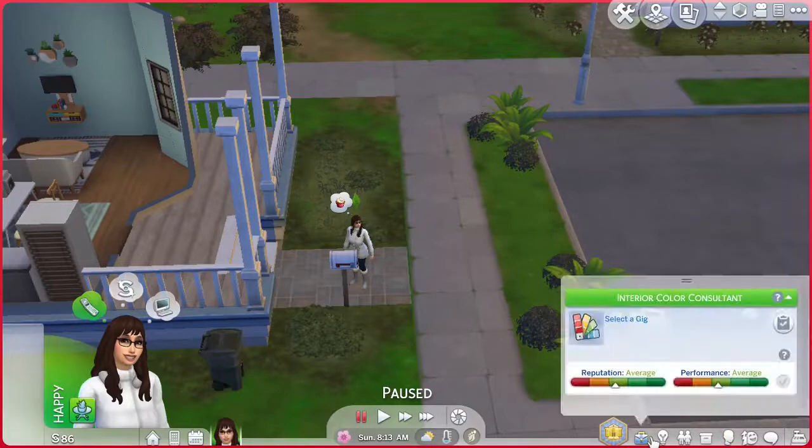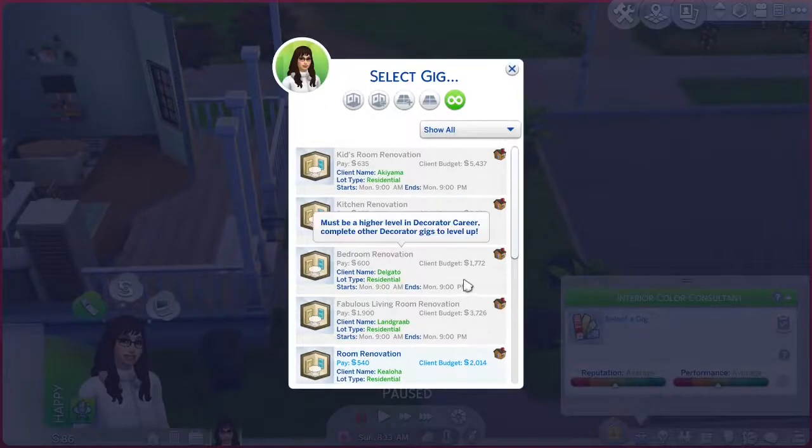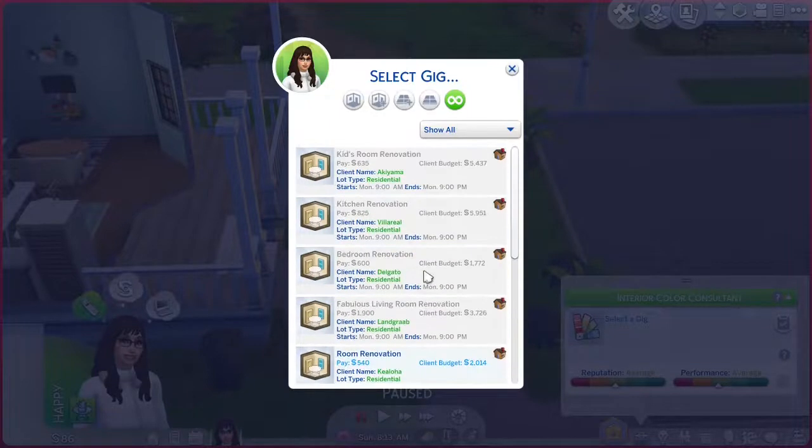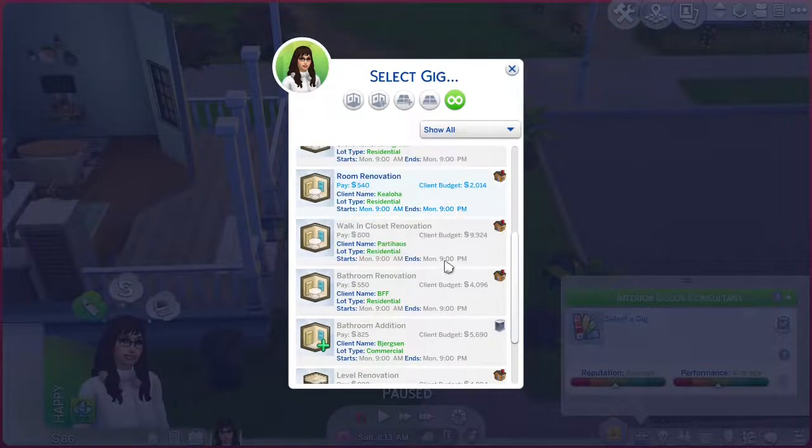This interior color consultant is our job title. It's treated kind of like a freelancer career where you have to look for gigs, but you have these two meters instead of just the performance meter — you get the added reputation meter. We're going to take a look at the gigs and do one or two of them and see how it goes. Some of the ones you can't get to right now; they'll tell you what you need in order to get there — must be higher level in the decorator career, complete other gigs first to level up.